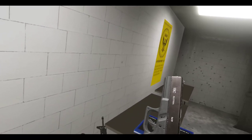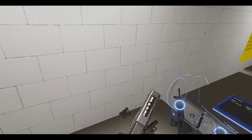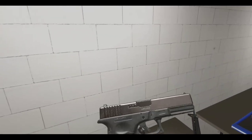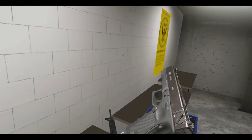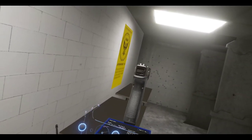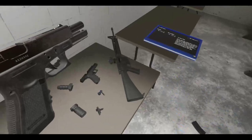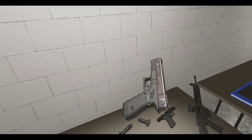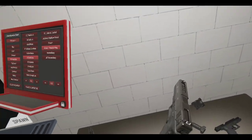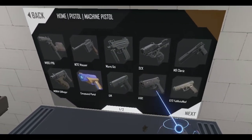The Glock 18C. Look at that nice lettering. You can tell there's a little cutaway on the slide there - the compensated barrel, that's what the C stands for, I think. We got a Glock 18. Let's switch over to full auto. Let's get two of these machine pistols - Glock 18C.